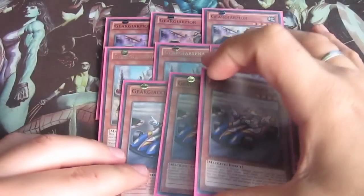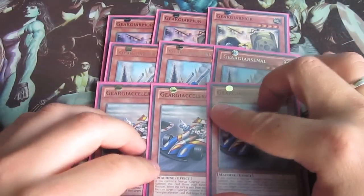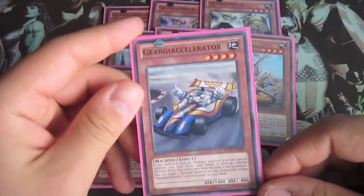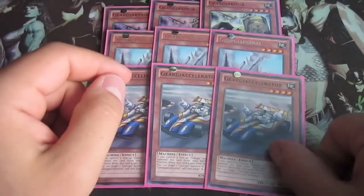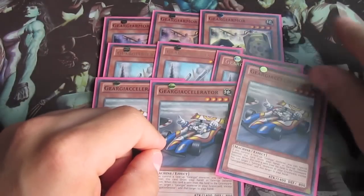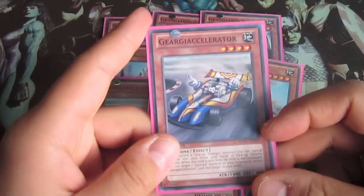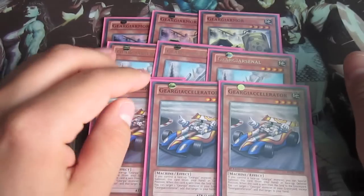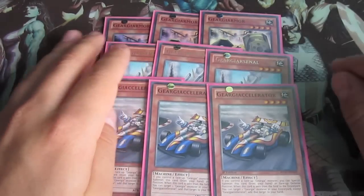And to round out the level fours, the Flip Accelerator. It's like a Wind-Up Shark but better. You can special summon this card when you control a face-up Geargia monster. And when this card is sent from the field to the graveyard, you can target a Geargia monster in your graveyard except for him and put it back to your hand.